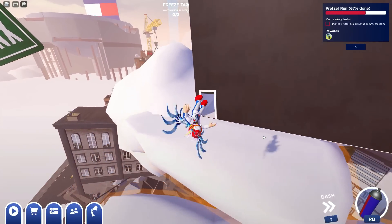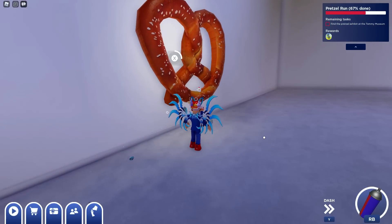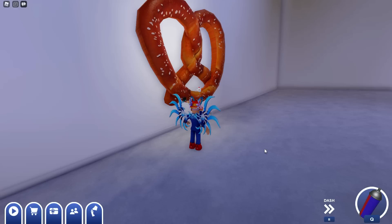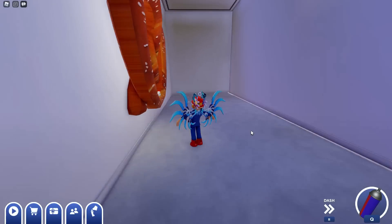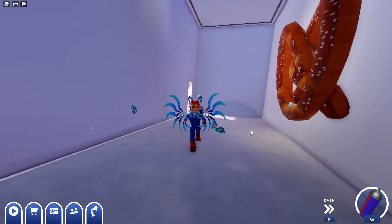Here we are at this little building with a door. Once you go in here you can see there's the giant pretzel — just hold down the button to interact with it. You've got the badge there on the bottom right corner of the screen, and now you will have both of those emotes in your inventory for free. If you guys are new here I would love to have you subscribe, hit that notification bell. Thank you so much for watching, and we'll talk to you guys later.